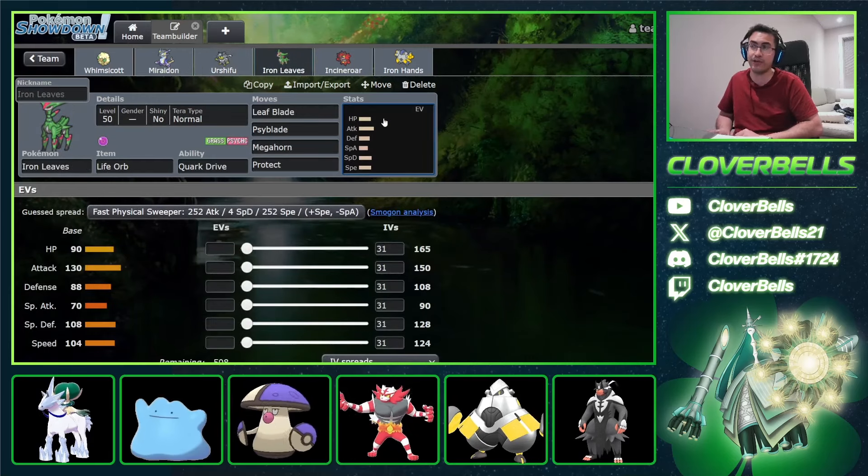Then the Iron Leaves — something that can do well in all three terrains. Terra Normal is for your Shadow Rider matchup, which is really smart. But it also gets rid of your Ice Weakness, Flying Weakness, Fire Weakness, Ghost Weakness, and Dark Weakness. Normal typing is quite good right now in this format, and it's cool to see this Terra on the Iron Leaves.